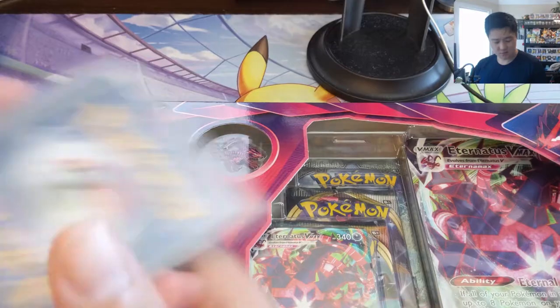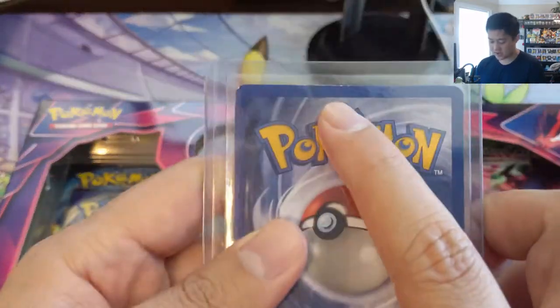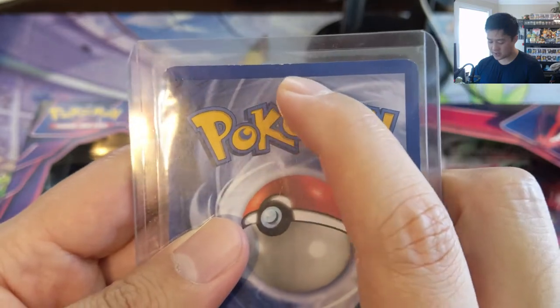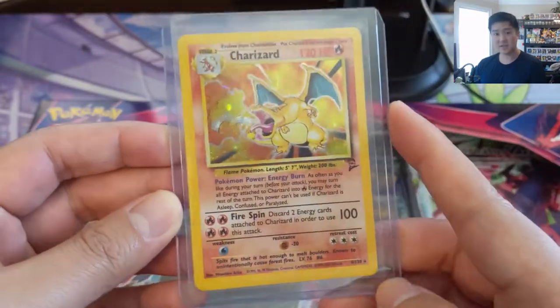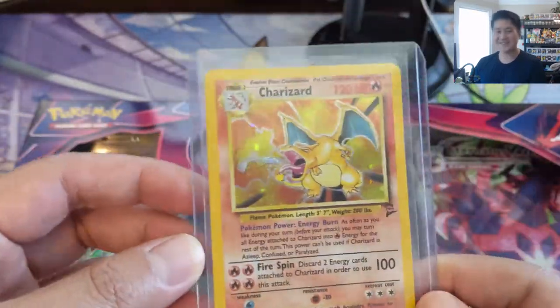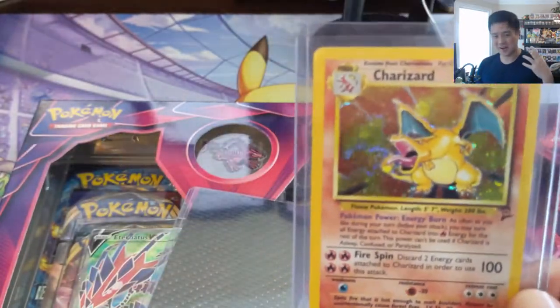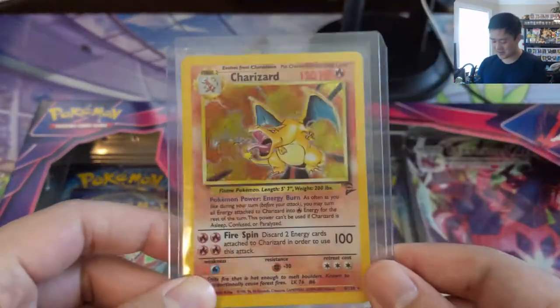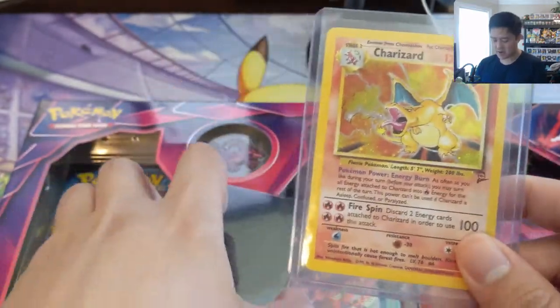And then lastly we have two cards in some top loaders. Take a look at this one — not great shape, probably like a good played, maybe PSA 6-7. And it is a Base Set 2 Charizard. Probably the cheapest option when it comes to how old cards are and bang for the buck. Definitely Base Set 2 is where to get it. I'm not sure if I have a graded Base Set 2 Charizard, so we'll probably get this guy graded at some point.